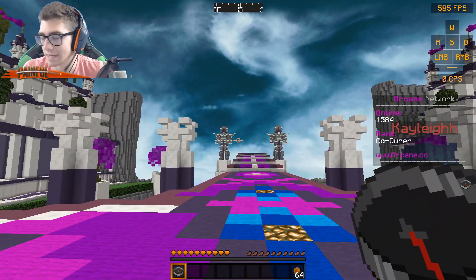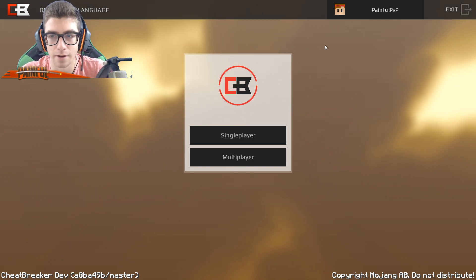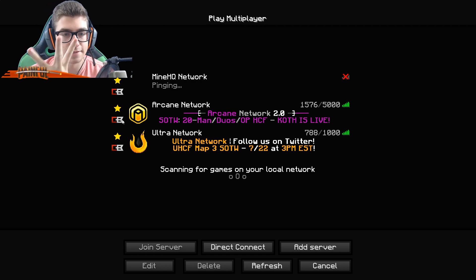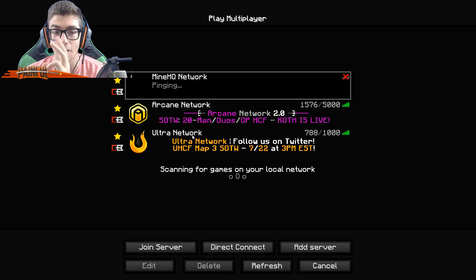That brought me directly into the game. So this is the multiplayer screen in Cheatbreaker. You're going to see these three pinned servers — these are the main networks that you'll see up here. You literally cannot delete them. But these are the three main networks, so they'll always be pinned at the top. You can add any other servers and they'll just go below these networks.